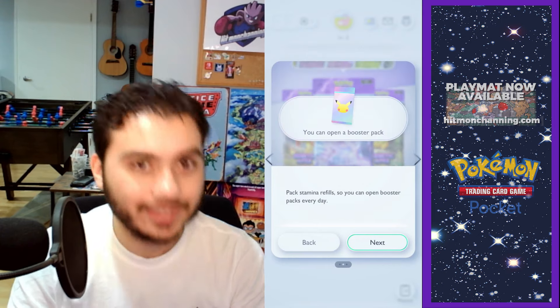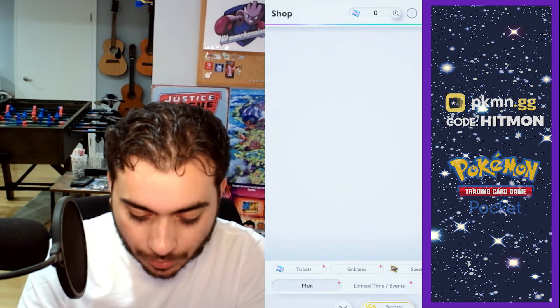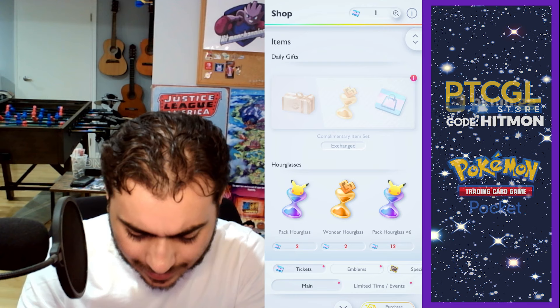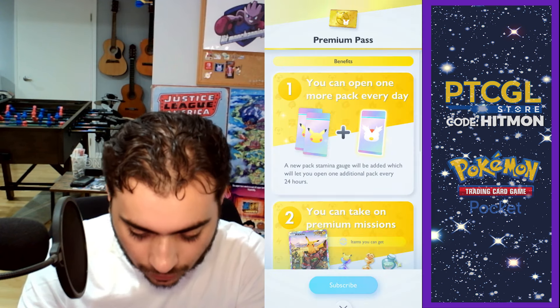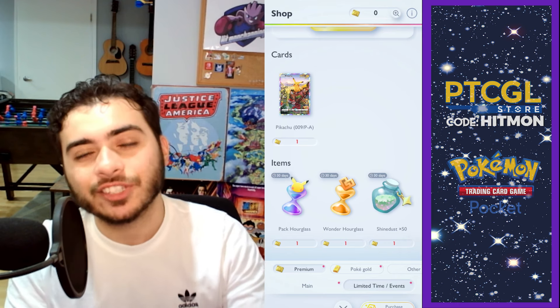Off to the shadow realm — aka my Pokédex. I wanted Hitmonchan though. All right, that's the end of the tutorial — that's it, video is over! Just kidding, keep watching. Daily gifts can be claimed in the shop. Let's see what we can claim here — complimentary item set, tickets. Okay, this is like the premium pass.